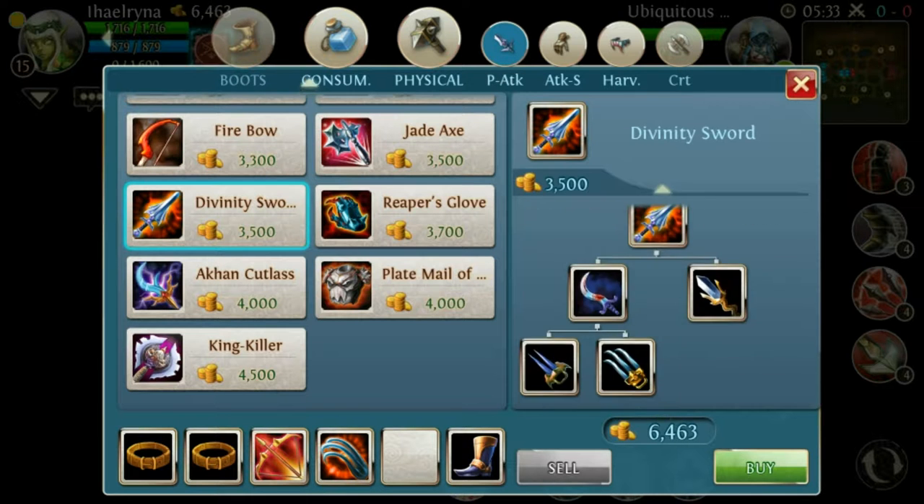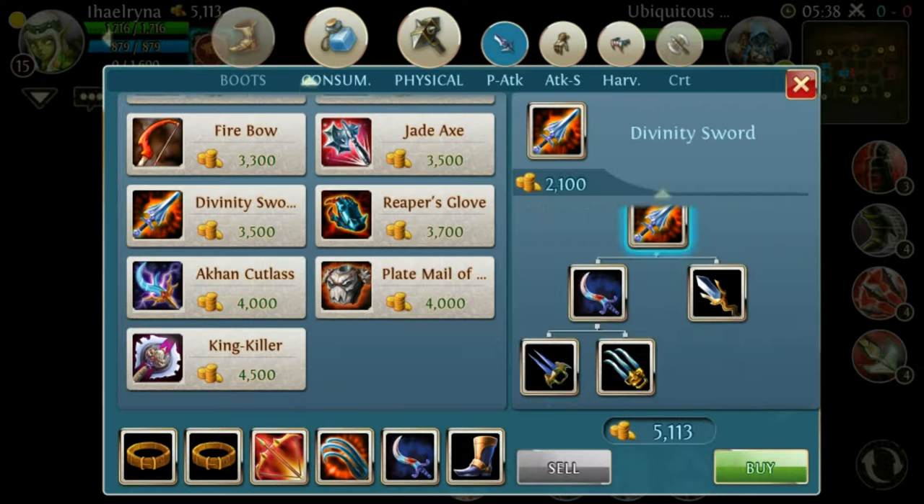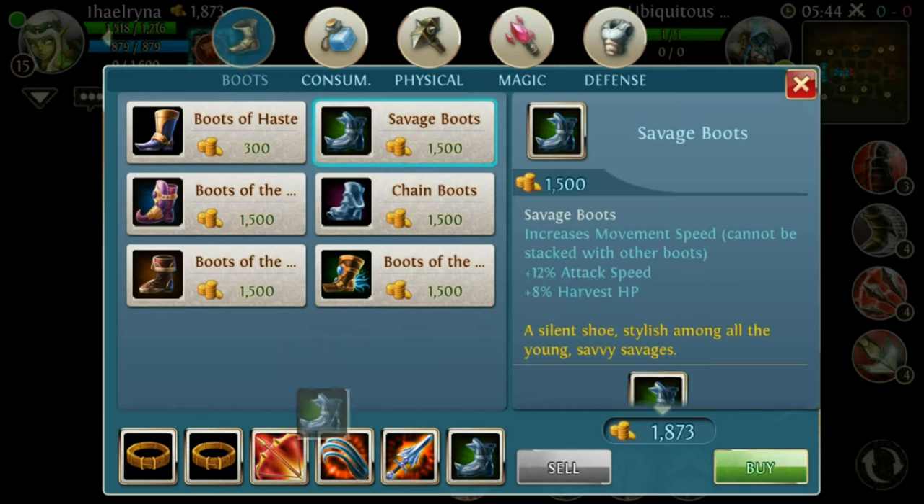Then I would recommend buying the Arcane Saber and upgrading it for the Divinity Sword. If you have just enough money for the boots, buy the Savage Boots — then you have almost the full build.